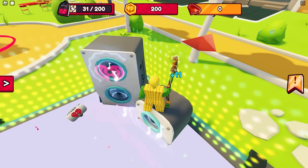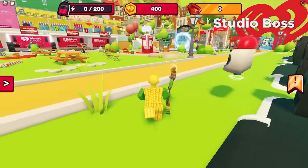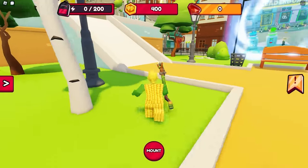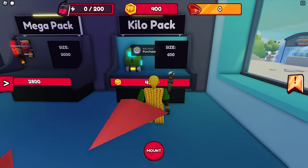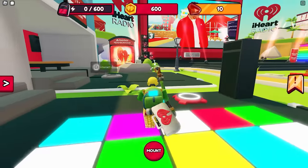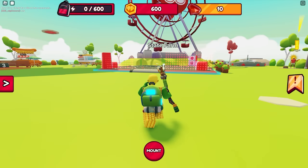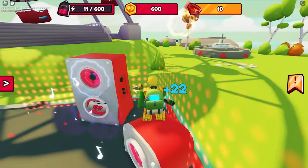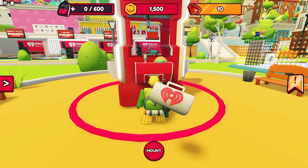Go back to Jake. Keep grinding for more sound energy and convert it in your studio so you can buy the other four radios. You can also upgrade your gear to gain more sound energy and save time — buy upgrades at the gear shop. Here, we'll buy the kilo pack in the ranger gear. Here's a quick tip: go to this portal to farm at the State Farm — you can get 2x sound energy here compared to the sound field area.